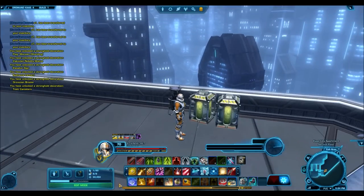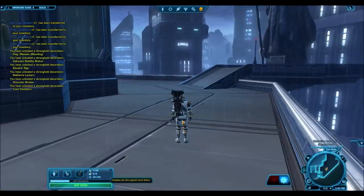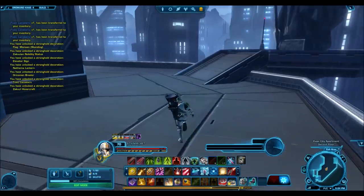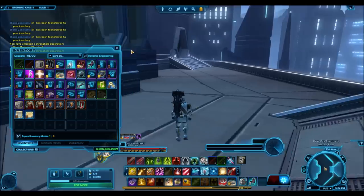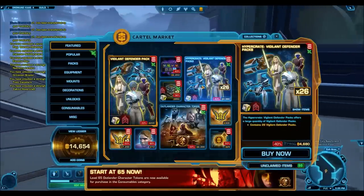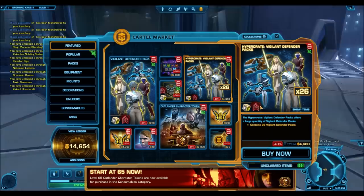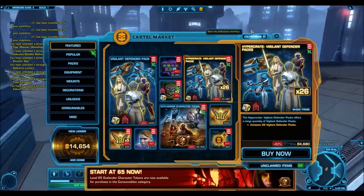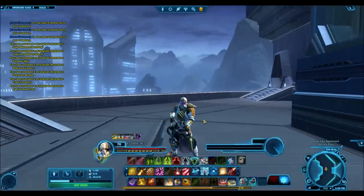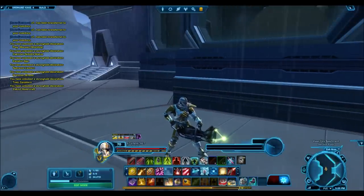Those are probably all the decorations I got, though there may be a few more I didn't preview. Normally I would have opened more packs — last time I opened three, or maybe two or three hypercrates — but this time I'm just too disenfranchised. No matter how many you open, the drop rates are always crappy. I was lucky with the Eternal Command packs — opened two hypercrates and got the platinum saber — but I'm not going to waste more cartel coins on them. Anyway, that's the pack opening video. I hope you guys enjoyed, and I'll see you in the next one.